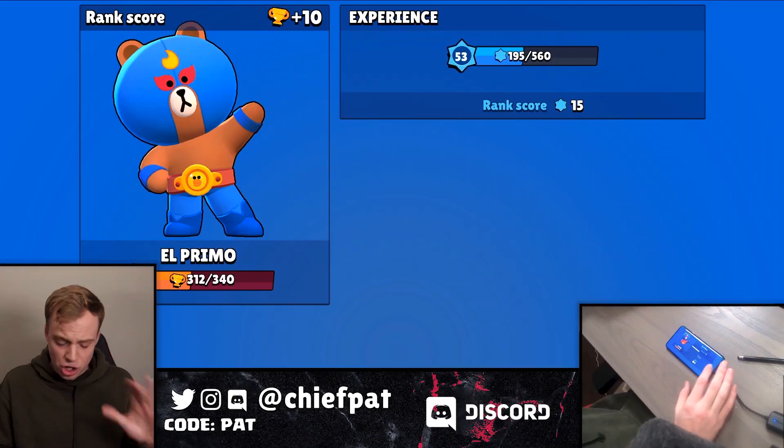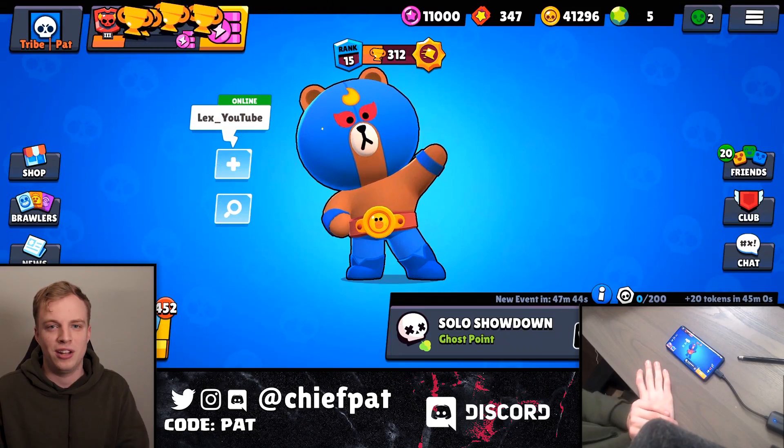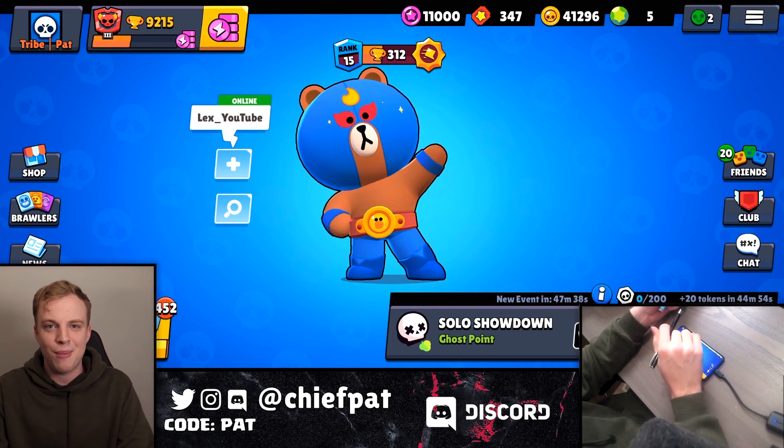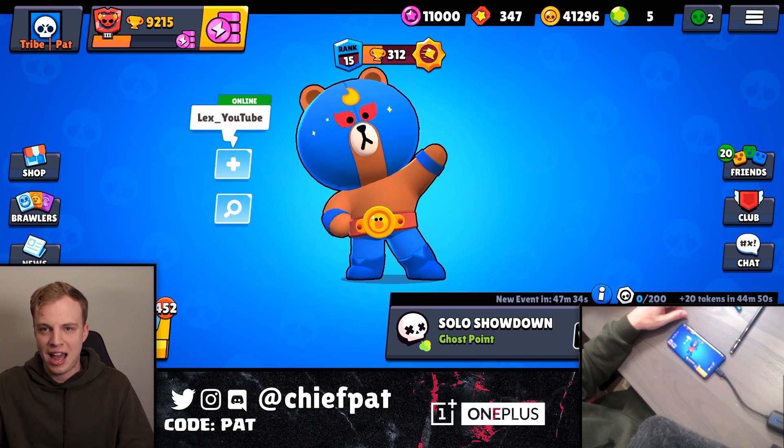That's it for the styluses, guys — four out of five wins today across all the brawlers that we played. Mr. P stood no chance, Rico the same fate. Lots of fun, lots of wins — that's how you get it done. Styluses ended up being okay for playing Showdown in Brawl Stars — who would have thought? Hope you guys enjoyed this episode, a little bit unique today with the hand cam action. Let me know if you want a Chief Cat cam coming in very soon. Thank you so much for tuning in — subscribe, hit that bell if you have not already, and until tomorrow's episode, I will see you guys later. Peace out.